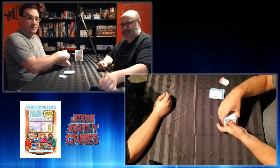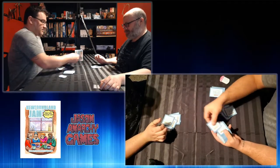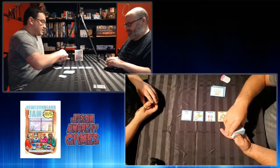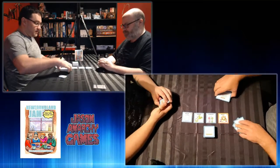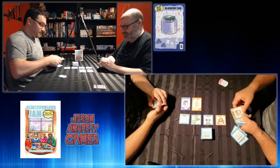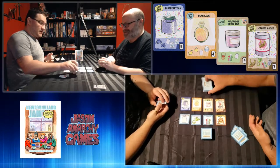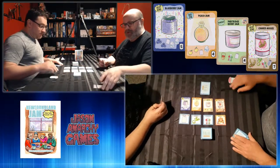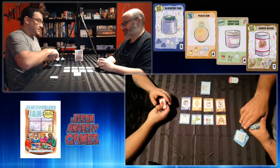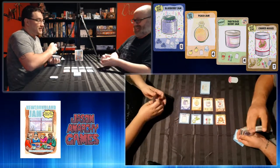We're going to take the ingredient cards, already shuffled, and deal five face-down to each player. Then we create the play area with four ingredient cards across, a little deck and a discard area. Same thing with the recipe cards. We've got blueberry jam, peach jam, partridge berry jam, and canned moose out there. The Blowing a Gale cards now get shuffled back into the ingredient deck — if they're drawn at any point, it's an immediate action.